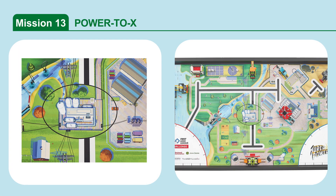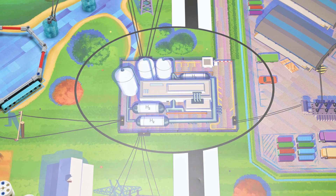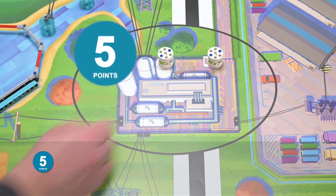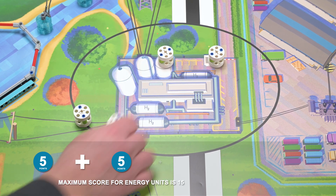Mission 13: Power to X. Deliver energy units to the hydrogen plant target area. Score points if there is an energy unit completely in the hydrogen plant target area — maximum of three.